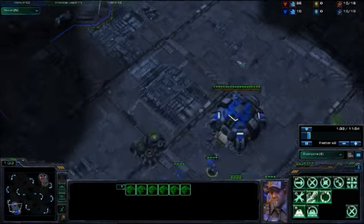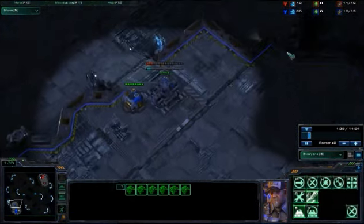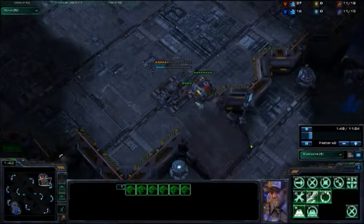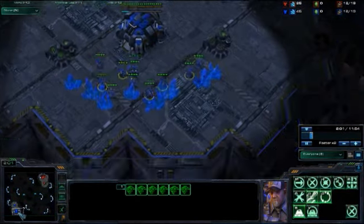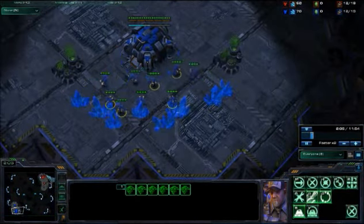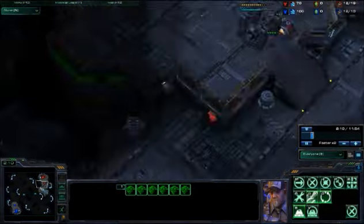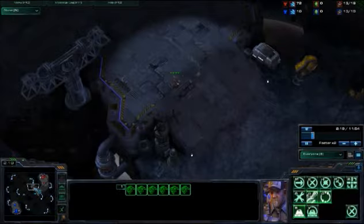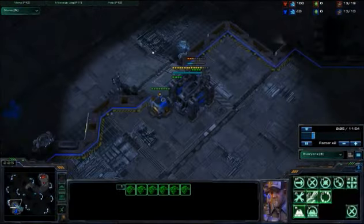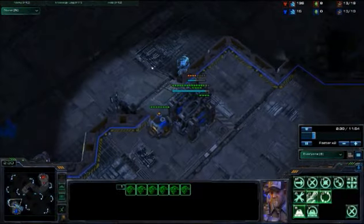At 10 supply, 1 minute 40, I'm building my barracks — so is he. Pretty standard. He's building his refinery at the moment, so he's probably going for an early medivac drop. He's sending his SCV over, but he won't be able to get in due to the fact I've blocked off the ramp already and he hasn't.